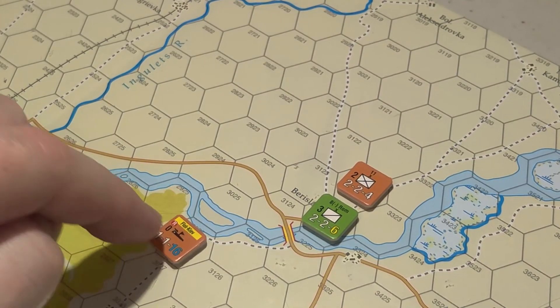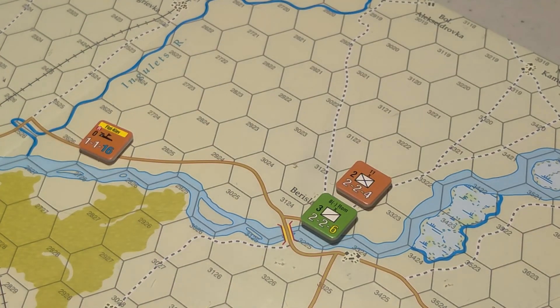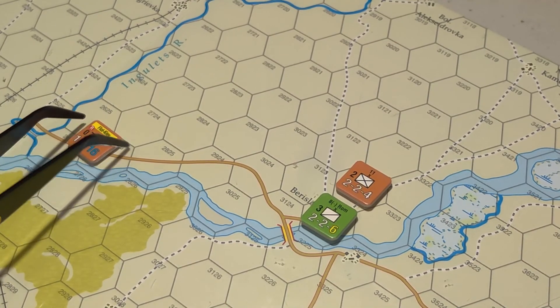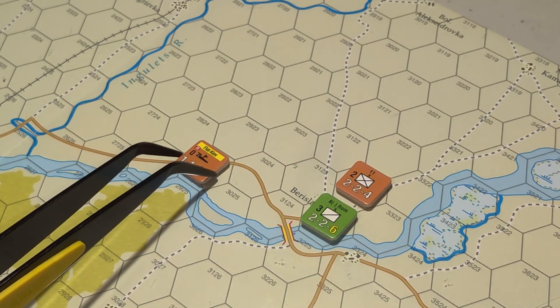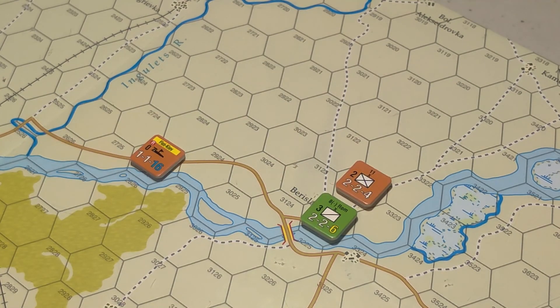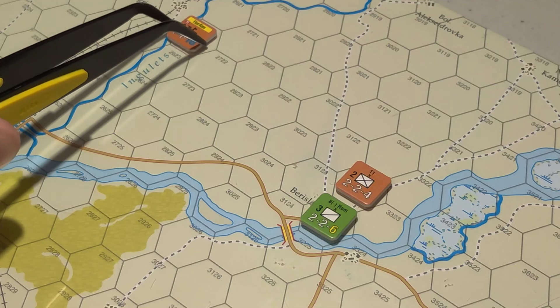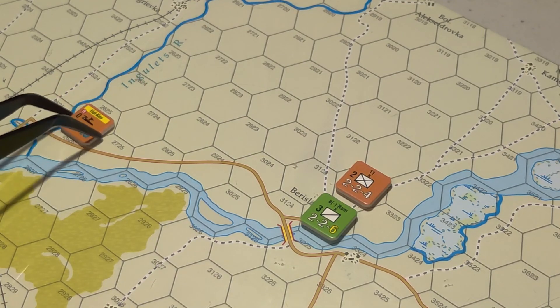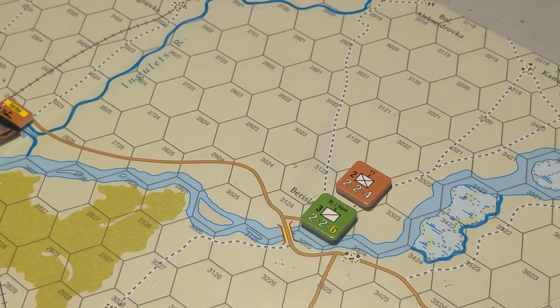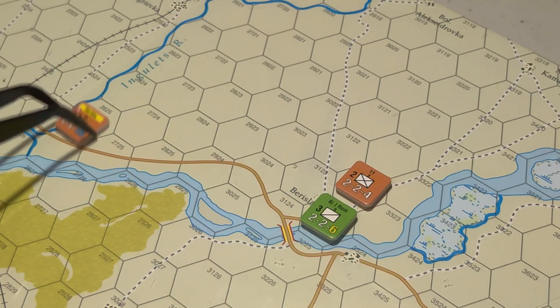You do have to pick a hex side, and crossing over does cost movement. So you want to advance up and down the river like so, and then if you want to cross over, that'll cost you a movement point. It costs one flotilla movement point, which is the blue. You're not allowed to jump rivers though - you have to see it through to the end of the river and cross that way. You can't jump rivers over to another one.